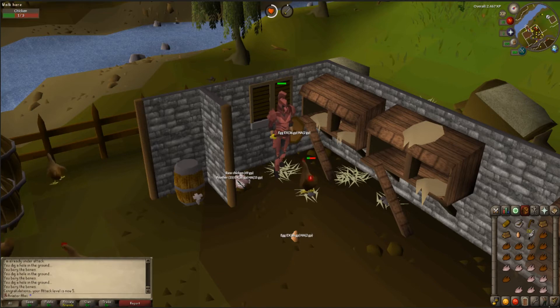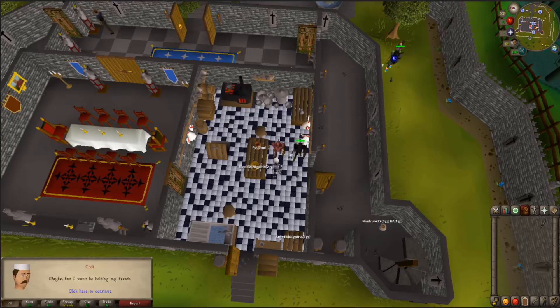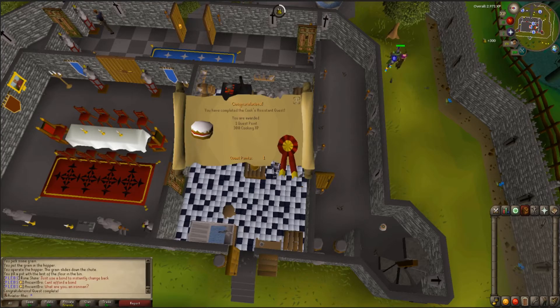Since I was right there in Lumbridge, I said let's do Cook's Assistant. There you go — completed. Really super easy. I'll probably do more free-to-play quests later on.